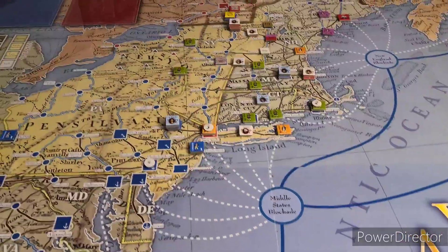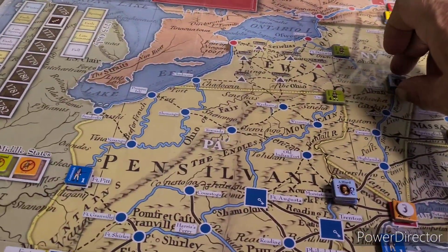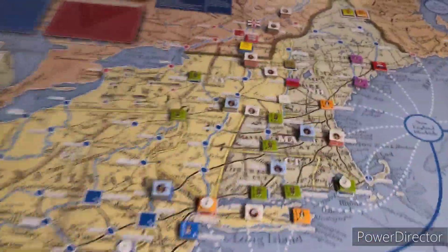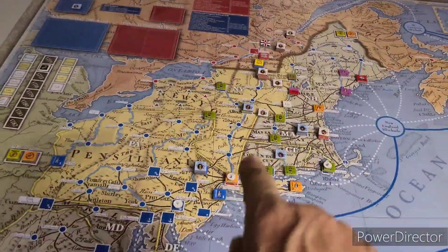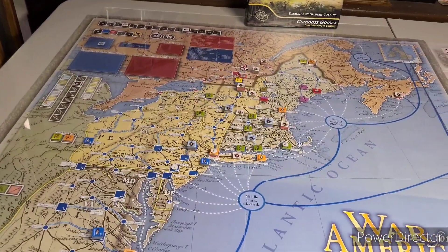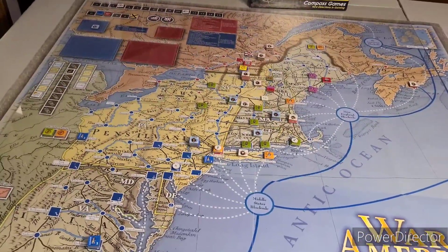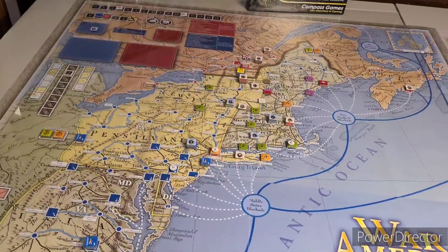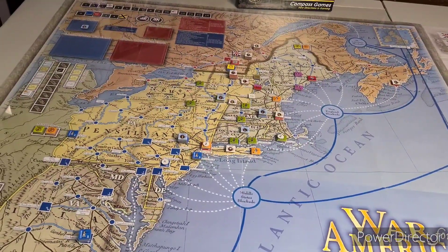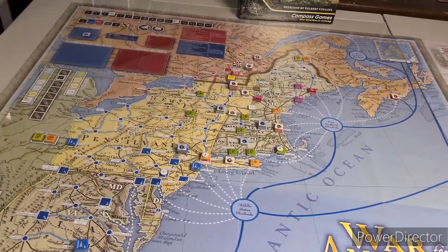Washington has one strength point of regulars and four strength points of militia. Militia could still stay in New York - militia maximum is six, he's got four with him and two here, so he's at his maximum. They can't move out of the region though - they're stuck in New York, in this big area here, with militia maximums and all that. Washington made his escape, cleared his route - that was a real good move.